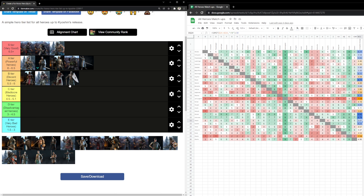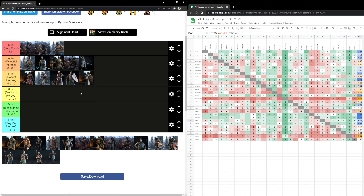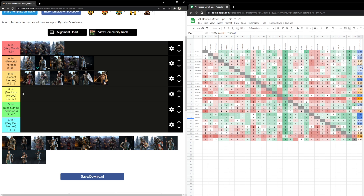Moving on with B tier, we have the bashy heroes — Black Prior and Conqueror. These guys were placed a bit lower last time but I placed them a bit higher this time. Black Prior has a 5.50 matchup and Conqueror has 5.54. We also have Gladiator with 5.50. That covers B tier.